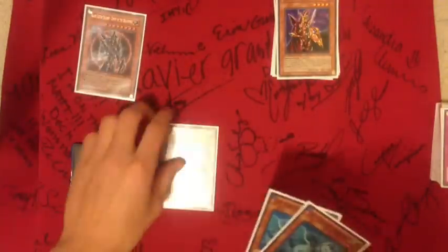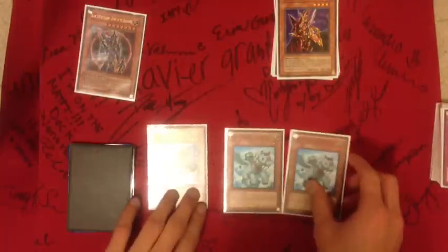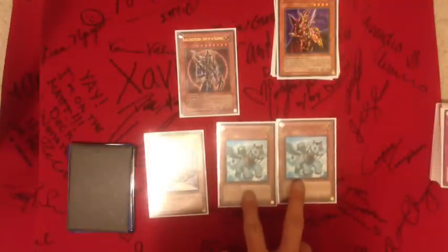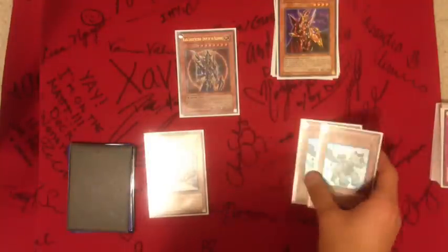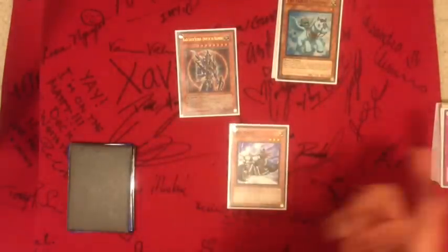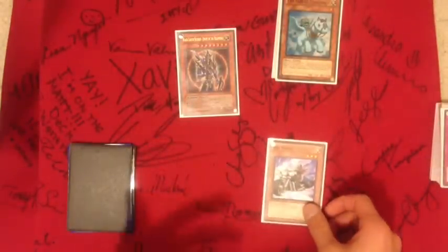Just for fun I run Black Luster Soldier, Ryko, and Treeborn Frog. If you fill the graveyard you can discard these and they get special summoned face-down. Ryko — your opponent attacks that and their monster basically cannot attack anymore. And of course Black Luster Soldier.